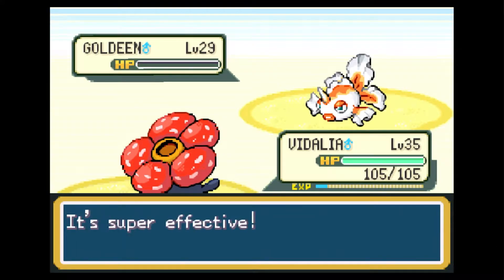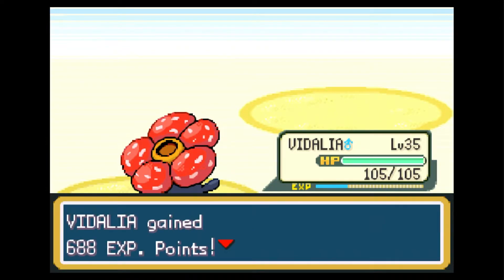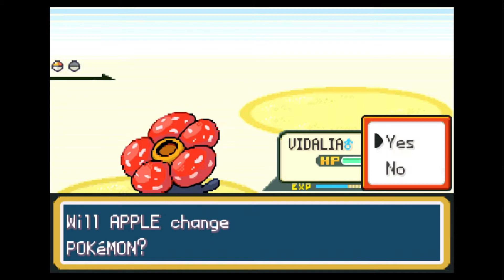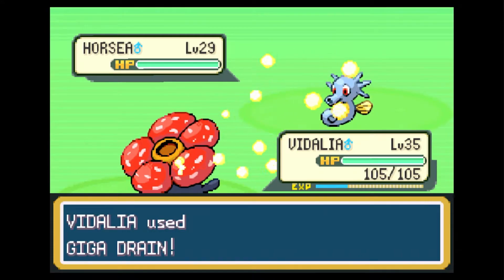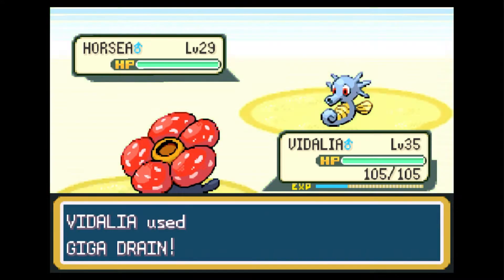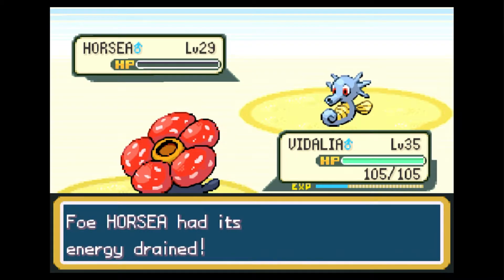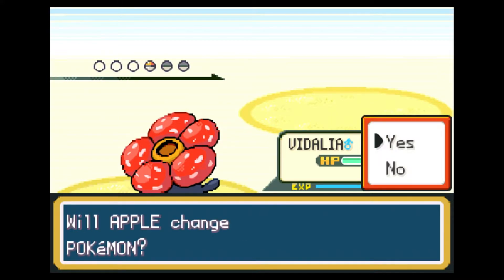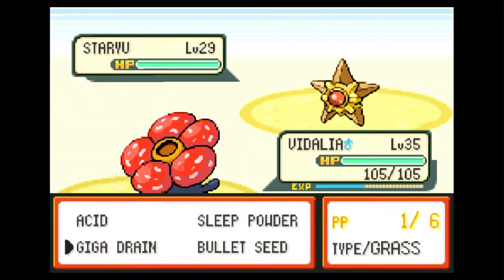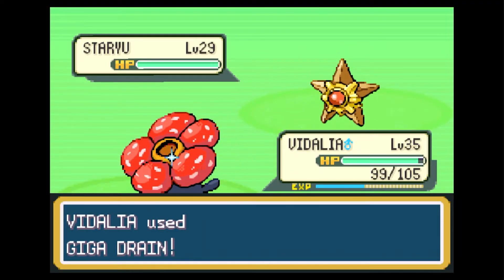I don't know if they changed the way PP Ups work in the later games, but I think I've used PP Up in Generation 4. I used it on Thunderbolt and went from 15 to 18, sometimes even to 21 — that's a big upgrade. There's a certain max level you can hit for Power Points. There's an item called the PP Max that sets Power Points to the max level, so you can't infinitely boost your strongest moves. There's a ceiling you can't breach.